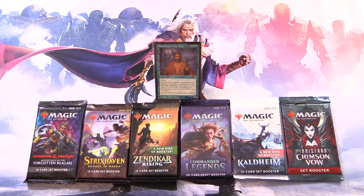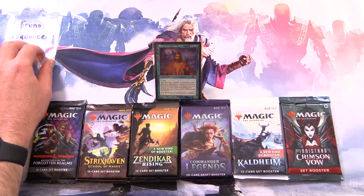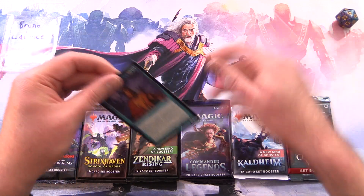Today on MTG Unpacked, it's time for another commander snack. This is the series where we highlight a different legendary creature each episode, and then we go digging through the packs looking for creatures of the same tribe. Today's patron is Bruno LaDuce — thank you for being a patron. Let's check out your commander.